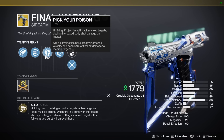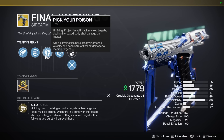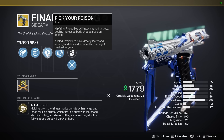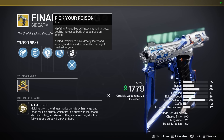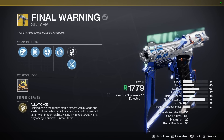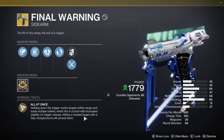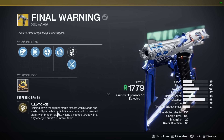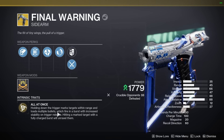This sidearm has auto-tracking on it. If you hipfire, projectiles will track marked targets, dealing increased body shot damage on impact. If you aim down sights, projectiles have greatly increased velocity and deal extra critical damage to marked targets. Holding down the trigger marks targets within range and loads multiple bullets, which fire in a burst with increased stability on trigger release. Hitting a marked target with a fully charged burst will unravel them. This actually happens a lot, so if you want to have an unravel build, it's kind of nice.